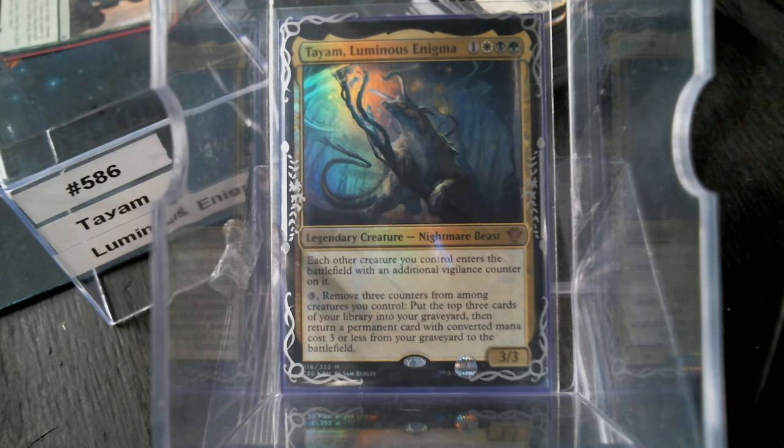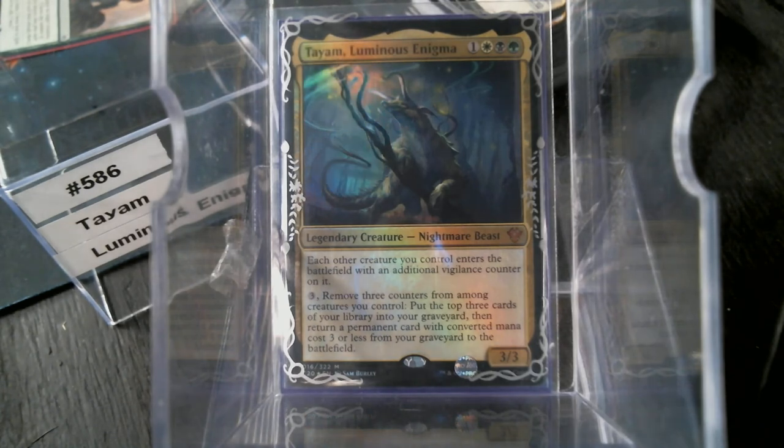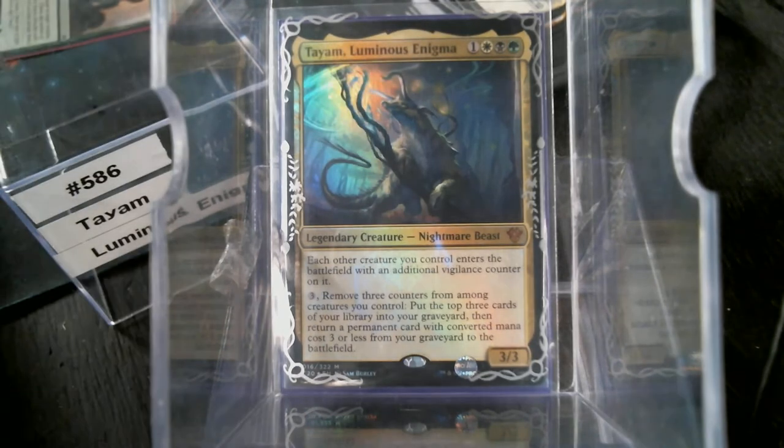I'm sure there are a lot of better builds than what I've done, but the most common counters to have are plus one/plus one counters. Yes, we've got a lot of the new Ikoria things that put ability counters out there, but if we're really wanting to use that second ability, plus one/plus one counters are the most prevalent — so that's how I went with it. Let's start with ramp.